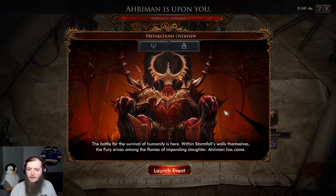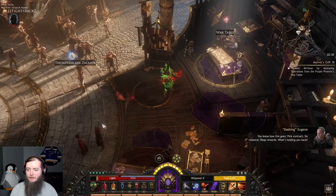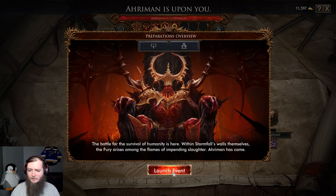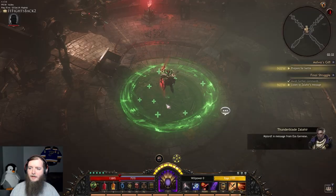We are there. The battle for the survival of humanity is here within Stormfall's walls themselves. The fury arises among the flames of impending slaughter. Aramin has come. Let me empty my inventory. Let's do this. I got all kinds of buffs, effects, and things you can build up for this. I honestly think this is about to be really easy. I get to use the hellion thing. We gotta protect the dragon egg — they are ready for battle.